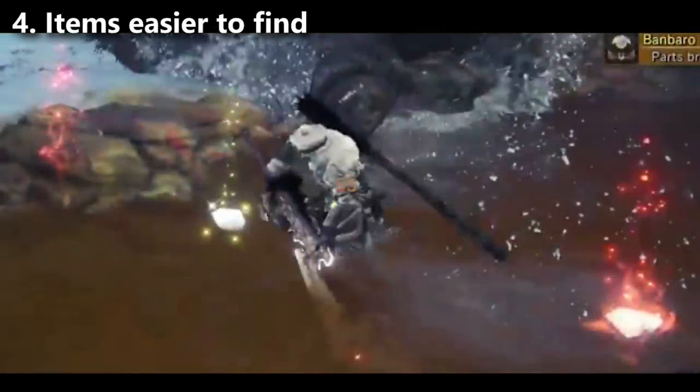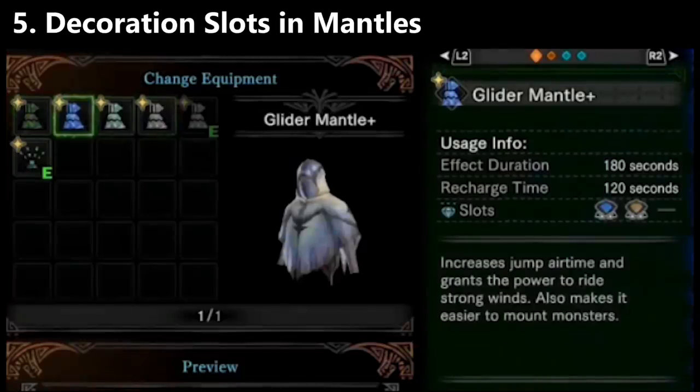Change number four: items now have auras, similar to the PC's Light Beam mod. This was one of the recommendations I had in my own video about Iceborne changes — I said they should copy that PC mod, and that's exactly what they did. Change number five: Mantles now have decoration slots, so you could have your Rock Steady Mantle with some skills built in. The question is whether those decorations are always active or only activate when you're wearing the Mantle — I'm going to guess they only activate when worn. Another question is whether boosters will also allow decorations, which seems odd since you don't wear those.